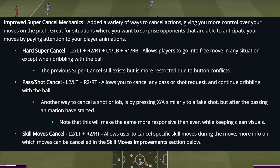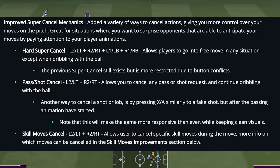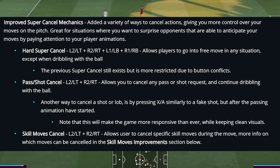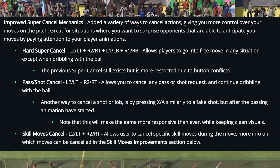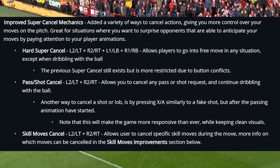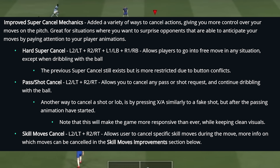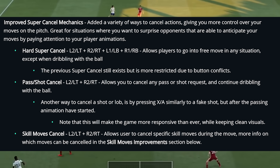Improved Super Cancel Mechanics add a variety of ways to cancel any action, giving you more control over your moves on the pitch. Great for situations where you want to surprise opponents who anticipate your moves by watching your player animations. Hard Super Cancel using LT+R2 or RT+R2 allows players to go into free move in any situation except when dribbling with the ball. Pass and Shot Cancel using LT+R2 or RT+R2 allows you to cancel any pass and continue dribbling. You can also cancel a shot or lob by pressing A as a fake shot after the passing animation has started.